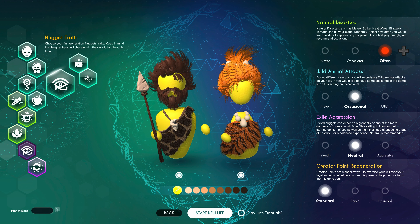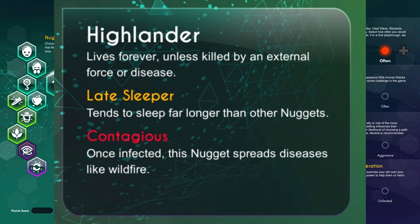In terms of the traits, they are all unlocked, and I'm going ahead with Highlander on this one. The stats for Highlander are that it makes your Nuggets immortal, so they'll never die unless you kill them or they get the plague.